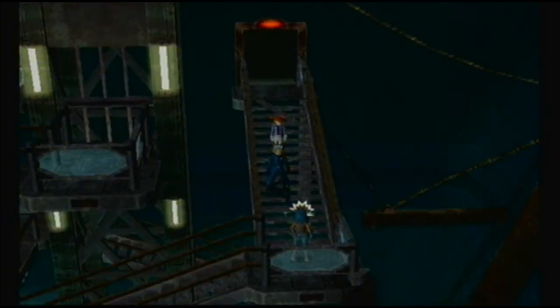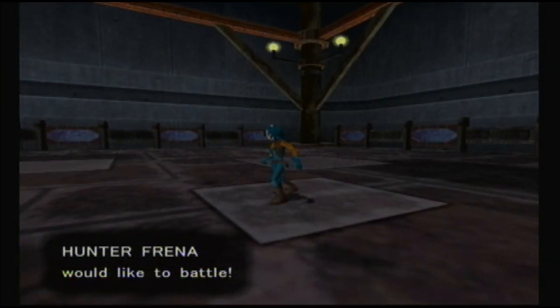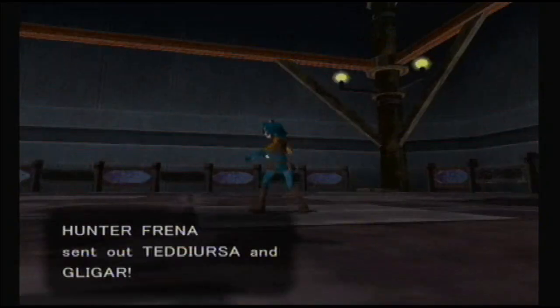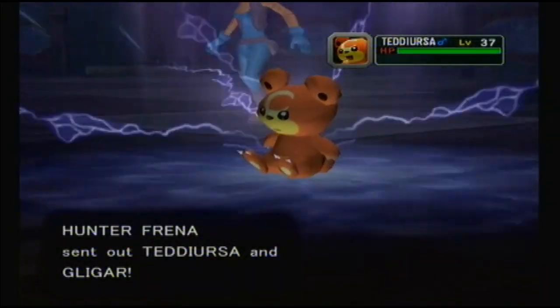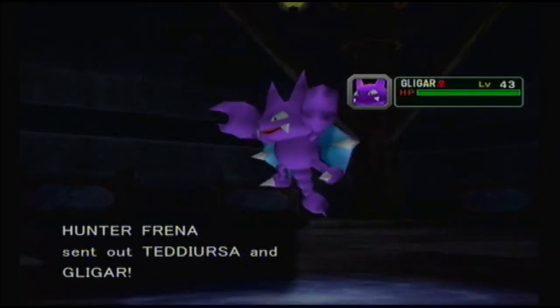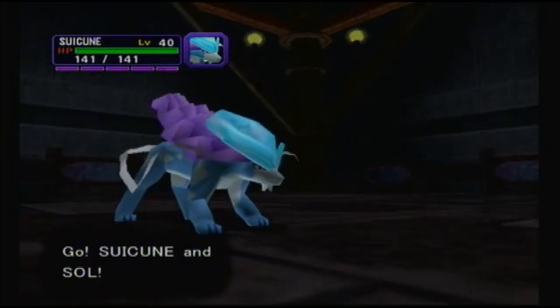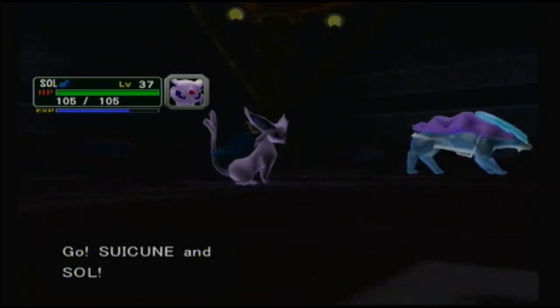It's time to head down these stairs, and we're being stopped by trainers along the way. Of course there were other spies. Time to head down the under-staircase. Another Tedios - we've seen one of those before. And a Gligar. The trainers on this stairway are kind of interesting - there's a bit of a net animation whenever a Pokemon comes out of a Netball, which is pretty cool looking.